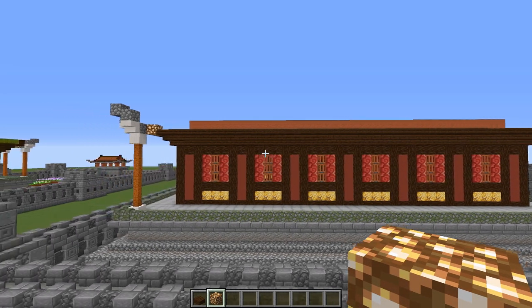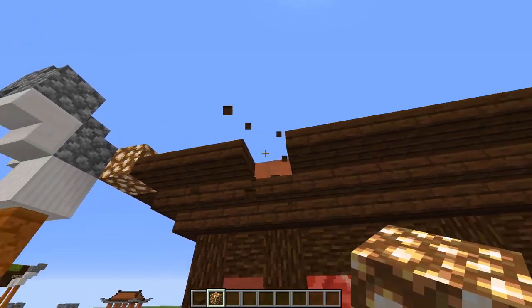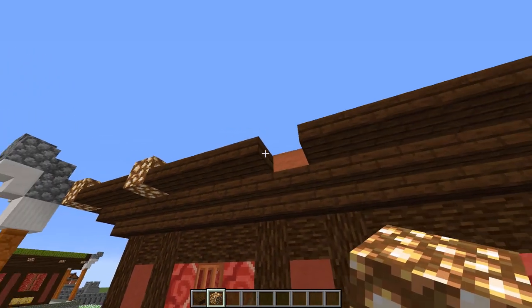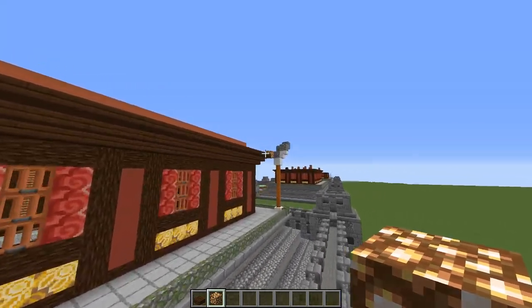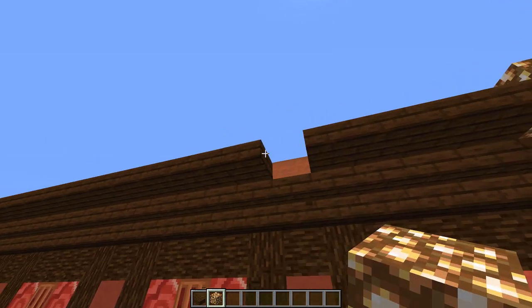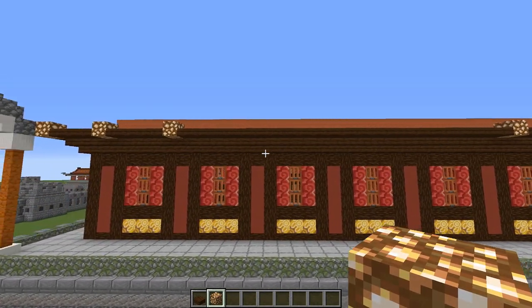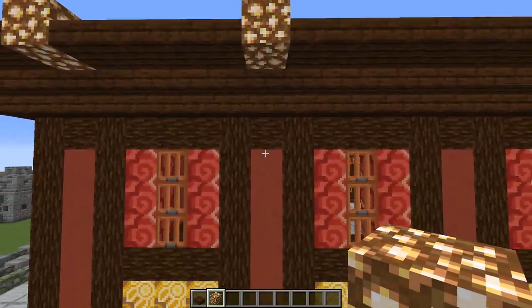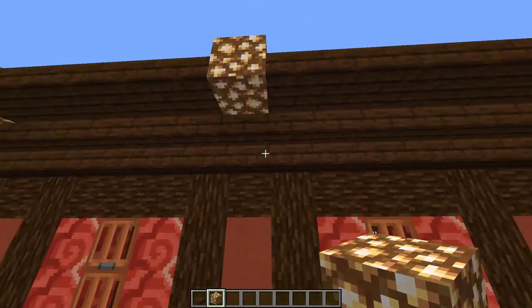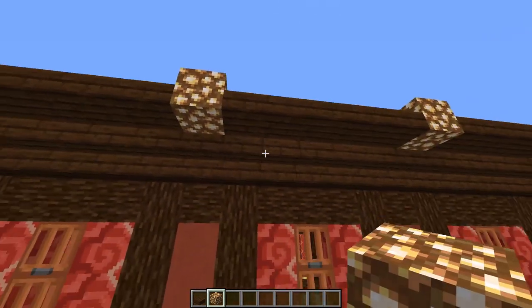The back wall is different again. Come along to our corner glowstone, skip three, then knock out the fourth and replace it. Then skip four and knock out the fifth one and replace it. Do the same thing in from this side — skip three, replace the fourth, skip four, and replace the fifth. After that, just leave gaps of five slabs and then place the rest — all of these will line up with this column of red terracotta.